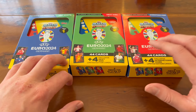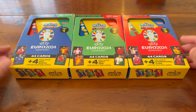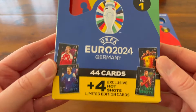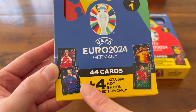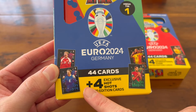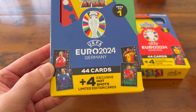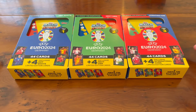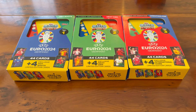This is the first time ever Topps have done a Euros collection — they've officially got the license which is really cool. One thing you will notice as we go through this video: they are missing a couple of licenses. They haven't got England, Germany, Italy and France, because those national teams have signed exclusive deals with Panini. Some people won't like that but I honestly don't think it's a big deal at all — I think when you look at what Topps produce in terms of cards and stickers, the guys do an insane job.